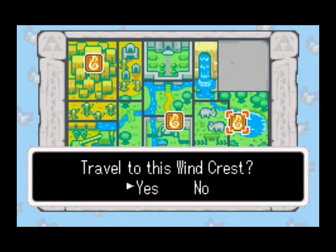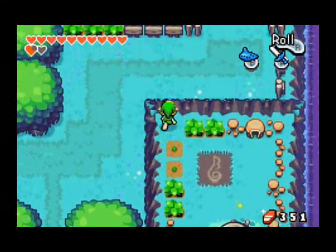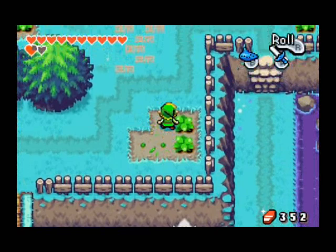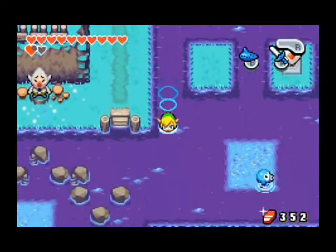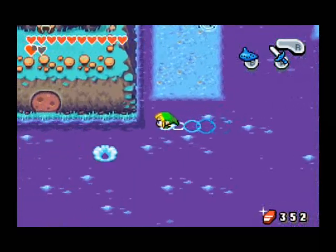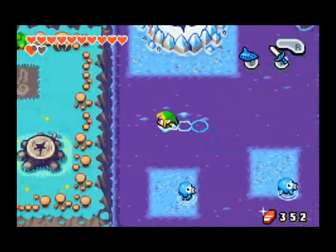Last time we finished up the Royal Valley, and today we're going to probably head to Veil Falls, but there was one thing that I learned that I missed over here in Lake Hylia last time we were here. So I'm just gonna check out what it is. I believe there's a heart piece and some goodies we can procure around here, if I can find them first.